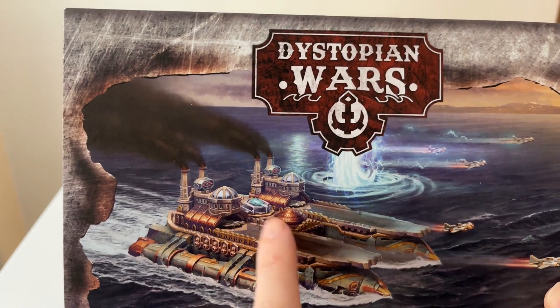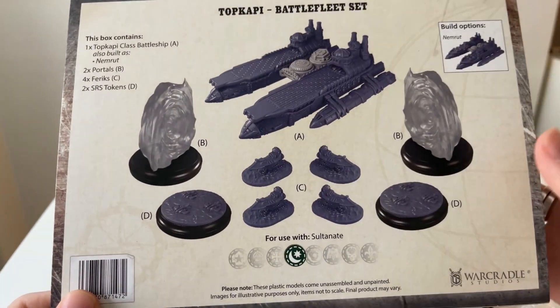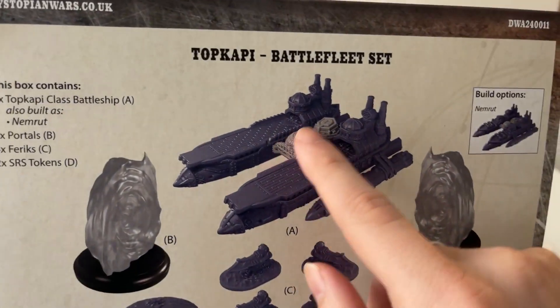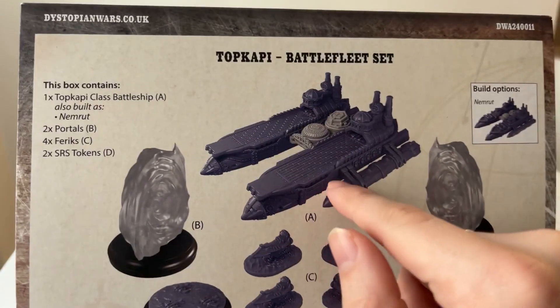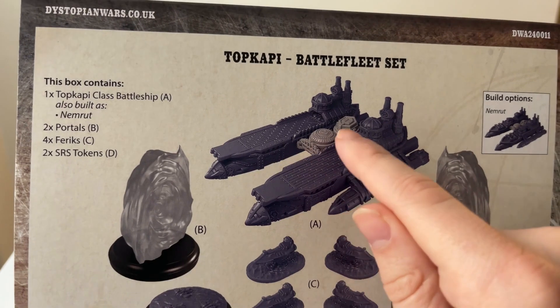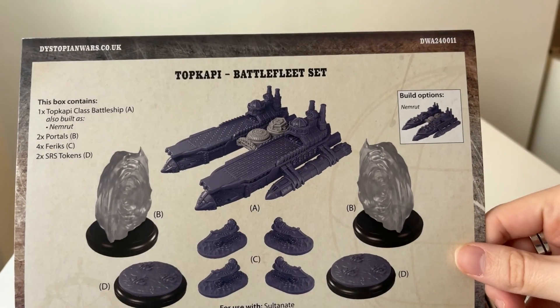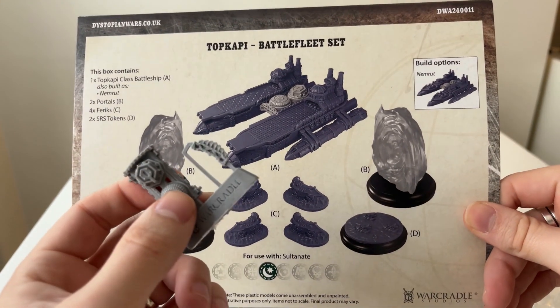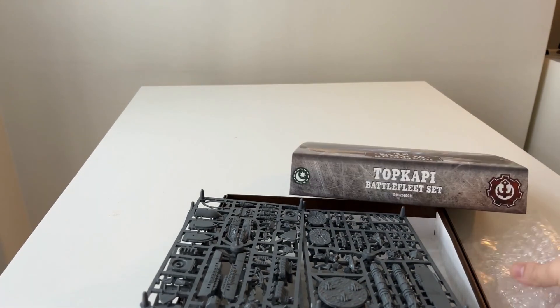The difference is that you get this on top — and you get this of course. So this is the main difference: it's basically a Sultanate support sprue, and on top you get these resin generators to put right in the middle, as well as this little linking piece that connects them all together. This allows you to build specifically the linking part, so your aircraft carrier has a shield generator and a portal generator — and same with the Nemrut as well. It's basically a little upgrade piece on support sprues.